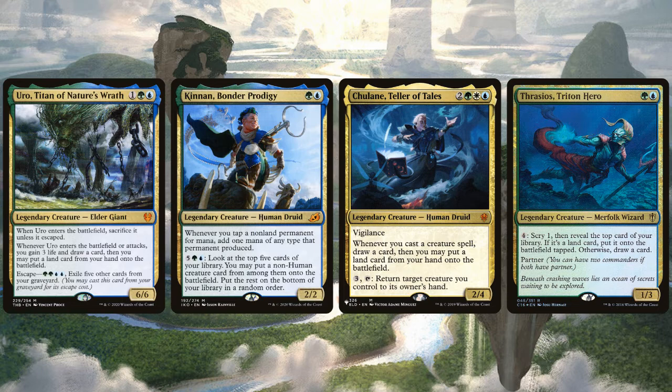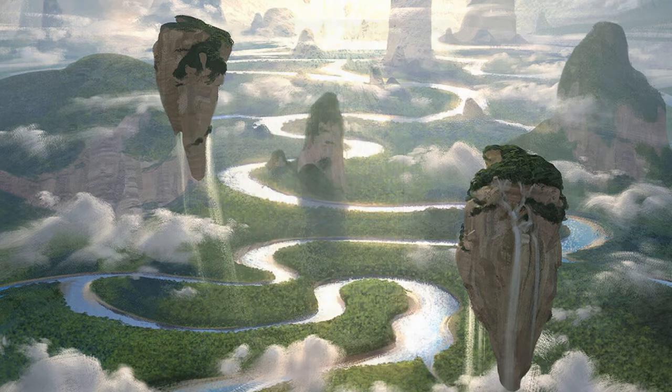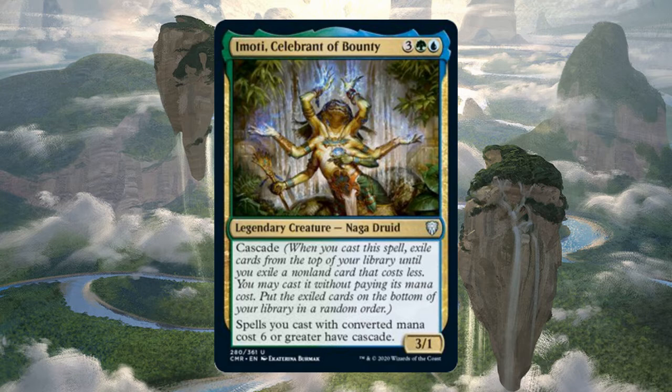Simic is probably the scariest two-color combination in Commander. When you play Simic, you get the best card draw and the best mana ramp. A well-functioning Simic deck might accrue more resources on the board and more cards in hand than all of its opponents combined. If you like to dominate the whole table, then you probably want your Commander to have both blue and green in its color identity. This is Imoti, Celebrant of Bounty. We're going to do some disgusting Simic things, but this won't be your typical Imoti cascade deck.